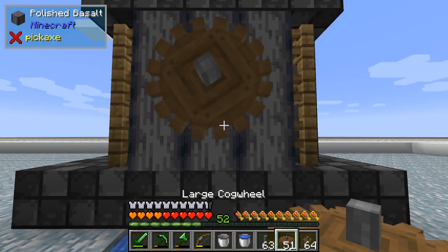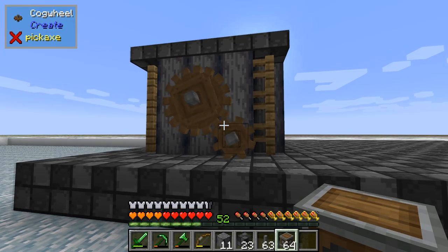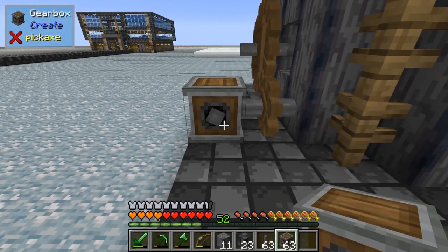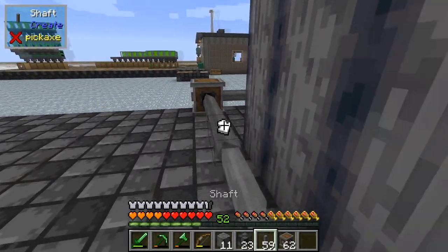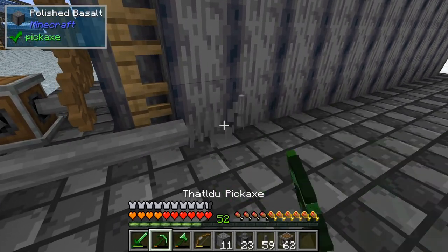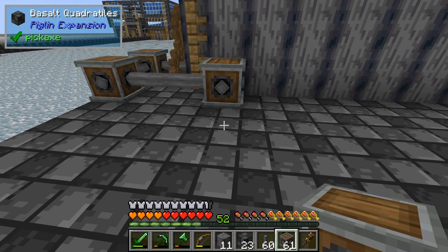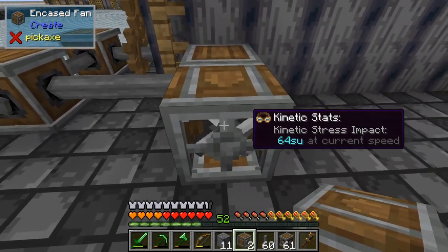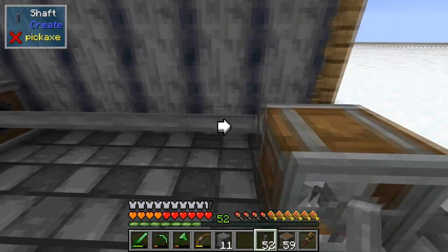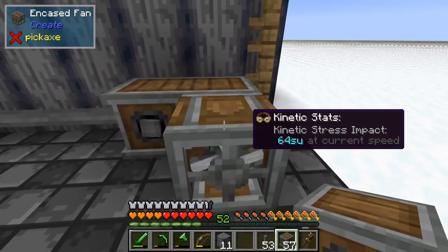Come out of there with a shaft, big cog, little cog down low. We got some rotational force to work with. Now let me set some fans up. We're going to pull power from this cog wheel here at the bottom. Gearbox, shaft to get around this wall, up another gearbox there, half shaft. Let's put our first fan right here. Start using the wrench. Direction — it's blowing out. Perfect. Connected just like so. So we'll do water here, campfire here, and lava here once I get lava.